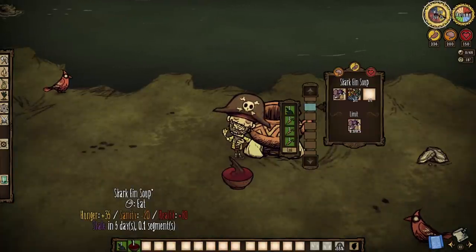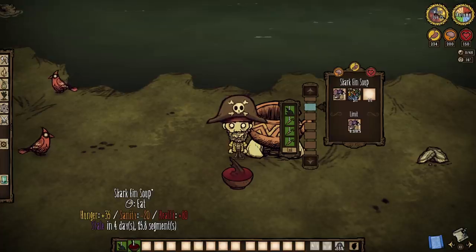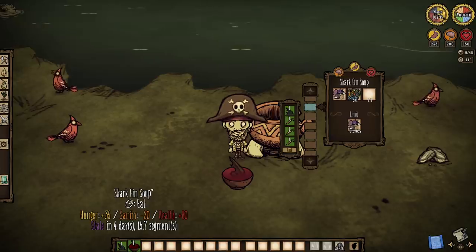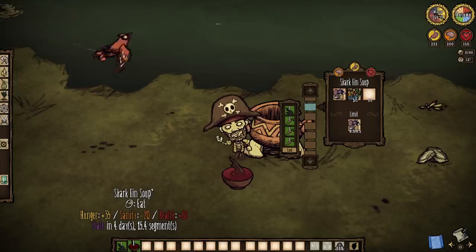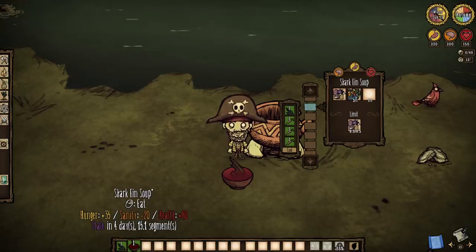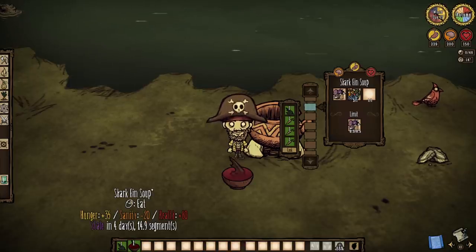Mostly because the only thing you should ever be making with these new shark fins is shark fin soup. It is another thing brought over from Don't Starve Shipwrecked, only this time it is actually better than its solo counterpart. It'll grant us 35 hunger over the mere 12.5 of the original, and it will give us 80 health restored over the original's 40. Don't Starve Together's version will be hitting us for double the sanity cost, and it will not increase our naughtiness as it did before. But the point is that Rockjaws have a utility now, and that's what matters.